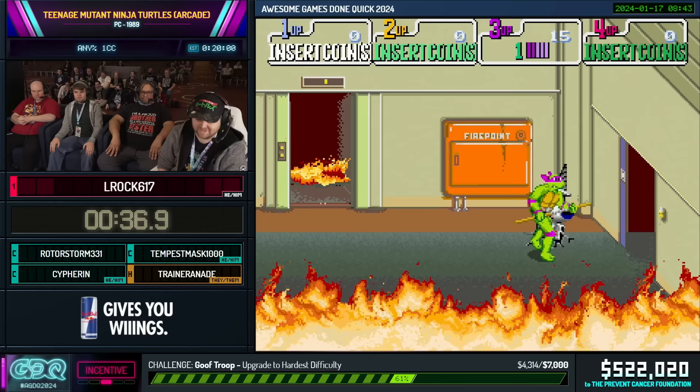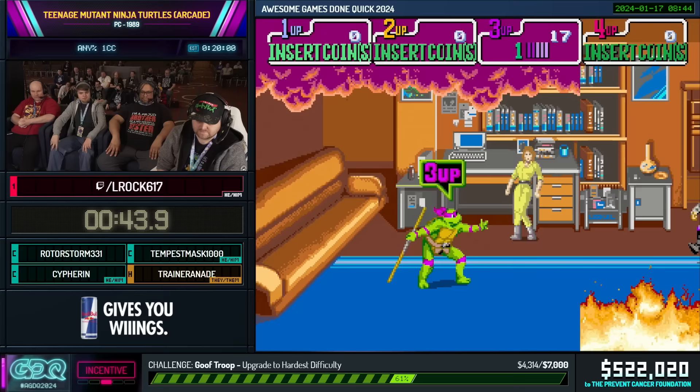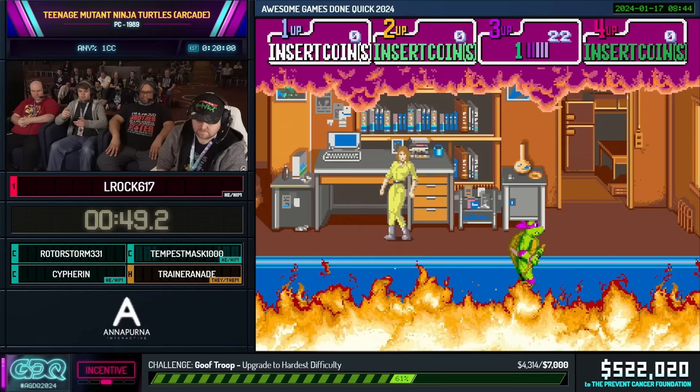Raphael has probably the weirdest special rolling attack — not nearly as good as a jump slash. It's also worth noting that there will be a dive kick, which is actually going to come up pretty shortly.